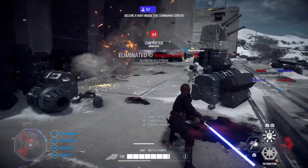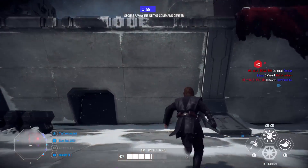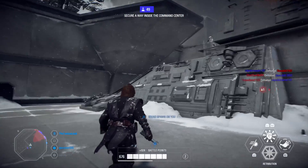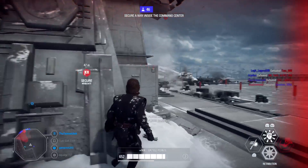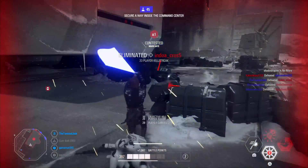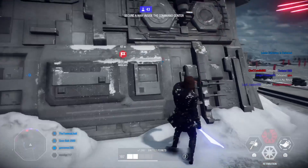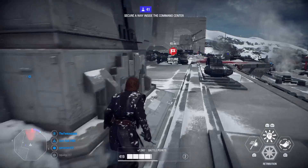Bugs to be aware of: Anakin can get stuck in Heroic Might — if you tap it, let it charge, then tap again you're usually fine; holding the button seems to cause it more. Also the 90% damage reduction doesn't always work during Retribution or Heroic Might, so you may take a lot of damage and die. Finally, blocking doesn't always work after the Chosen One update for all lightsaber heroes — if blocking stops working, dash away and reset.